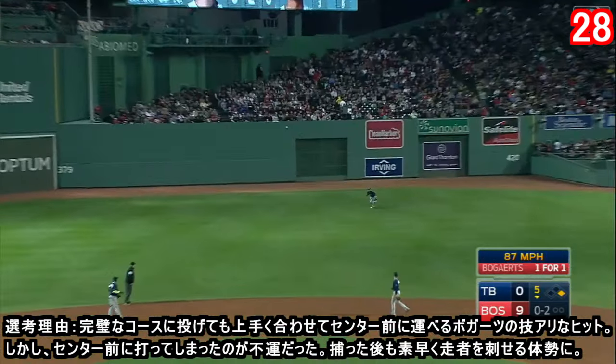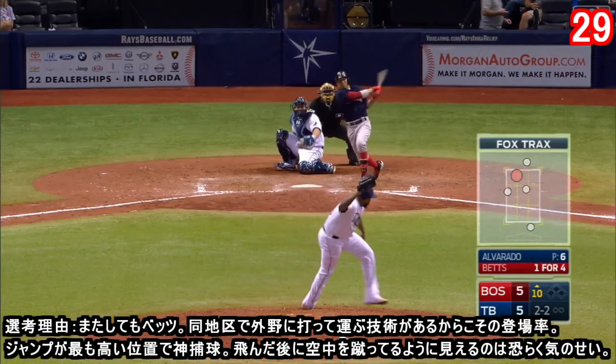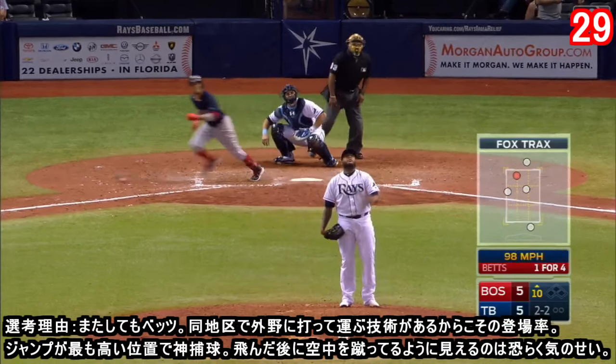Liner in center, charged by Kiermaier, he gets there to make the catch — Kiermaier charging that line drive off the bat of Bogaerts and makes a nice grab for the first out of the inning. The shot back into deep center field, Kiermaier to the deepest part of the park and he grabs this one.